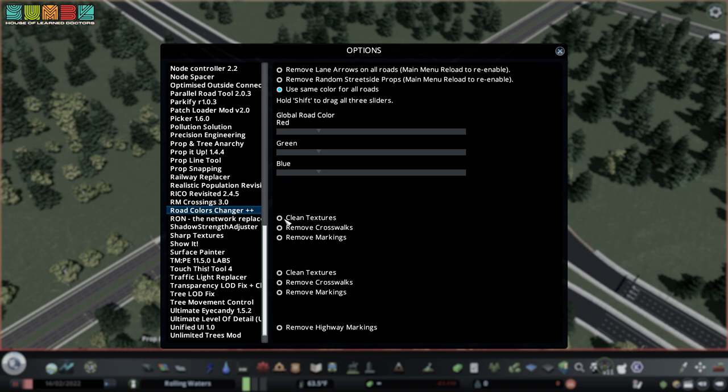The other things you can do are clean textures — I think that removes textures and decals that the game applies to make a road look worn, dirty, or cracked. You can also remove crosswalks — I opt not to. Remove markings, which would be like lane arrows and things like that. I don't actually check any of these. Remove highway markings might be a good move, but I still want to see the arrows. Remove lane arrows on all roads, remove random street side props — these are all things you can do, but I don't do those changes here.